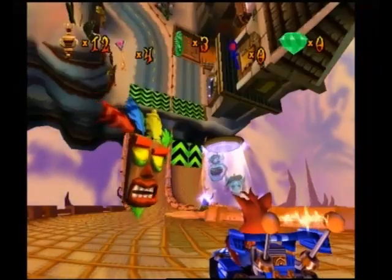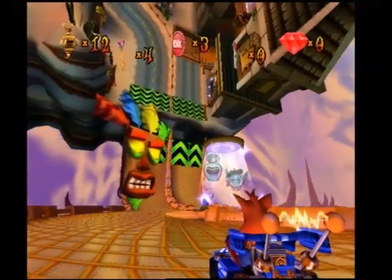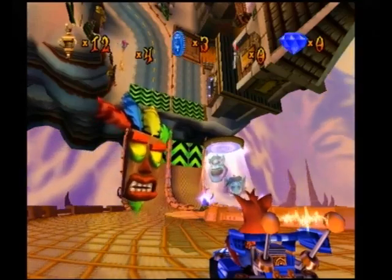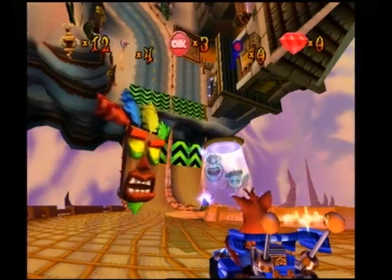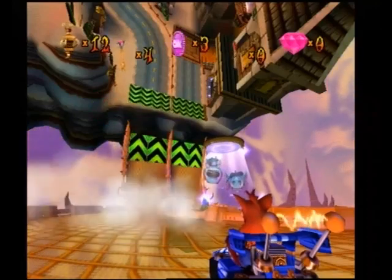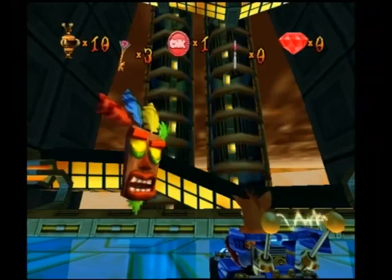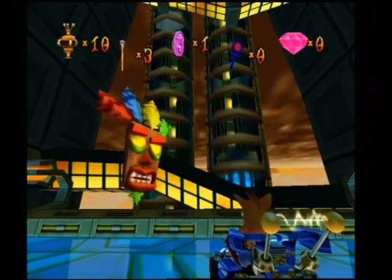The bowling bomb will detonate either when it hits something or when you press the power-up button. Detonation will affect any kart in its blast radius. You can knock off a TNT crate stuck on your head by hopping repeatedly.